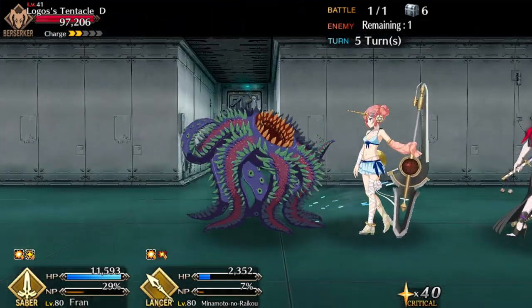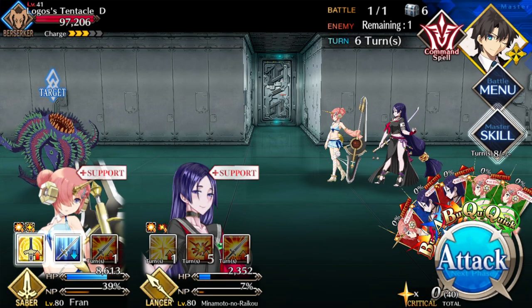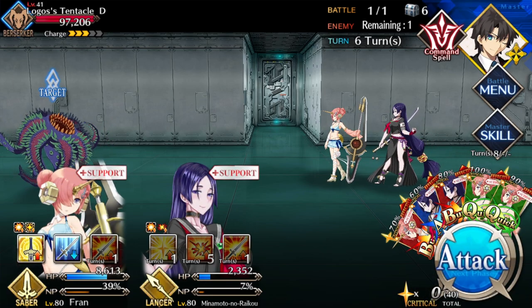Yo, Fino here. Imaginary Scramble is out, and it's actually quite easy to lose time early on if you're bad at planning. Lucky for you, yours truly is here to lend a hand. Let's get into it.